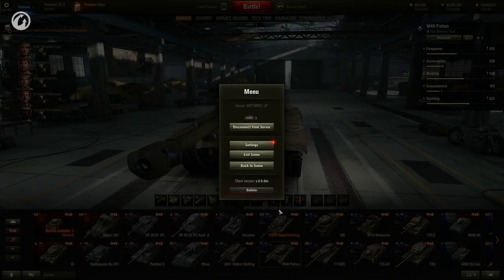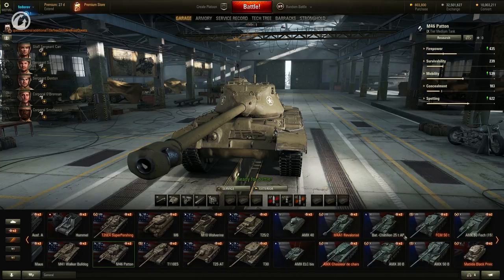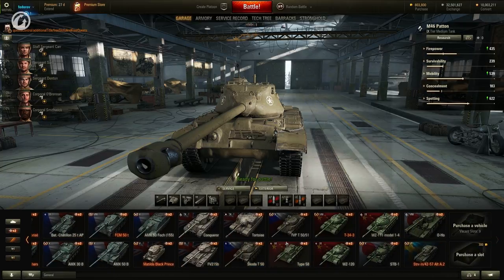This feature will be especially useful to players who have many vehicles. There are three carousel options to choose from — Standard, Two-Row, and Two-Row Minimalistic.